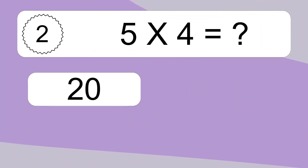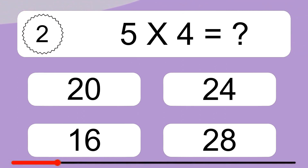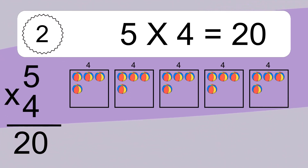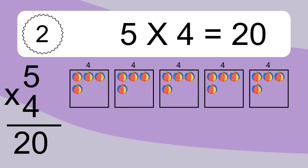5 times 4 equals what? 5 times 4 equals 20. We have 5 boxes and each box has 4 colorful balls inside. If you count all the balls in all the boxes together, you will have 5 times 4 balls. This equals 20 balls.